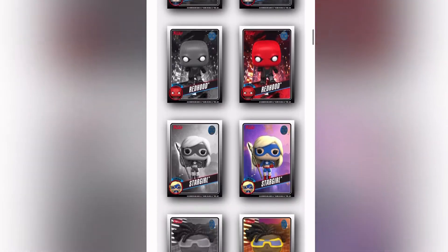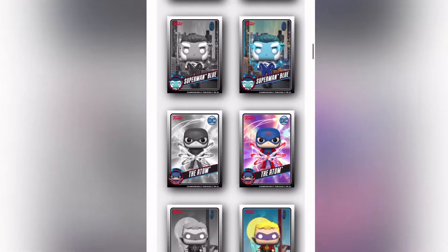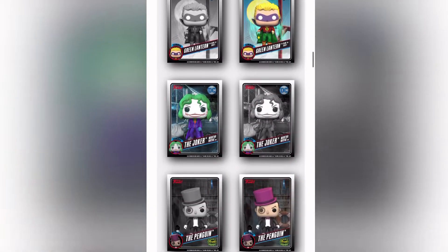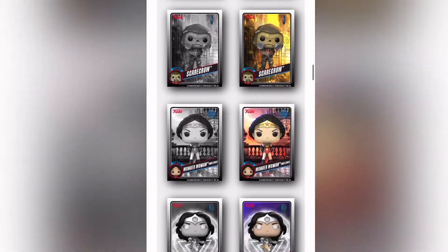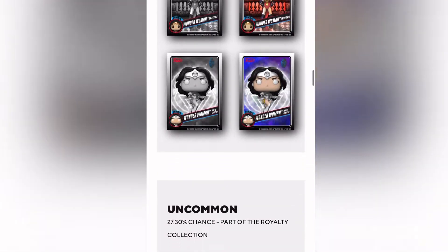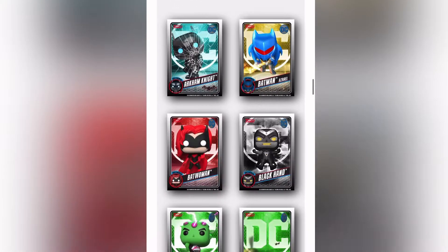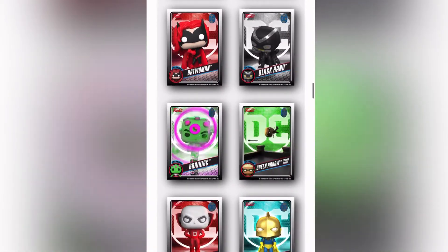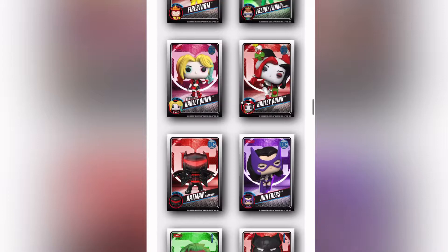There are a lot of commons. The Riddler, Scarecrow, Wonder Woman. Here are the uncommons — they move a little bit more on the card. Like I said, it's part of the royalty set. You would need to collect all of these if you're wanting to go for the Freddy Funko physical pop. I love this.